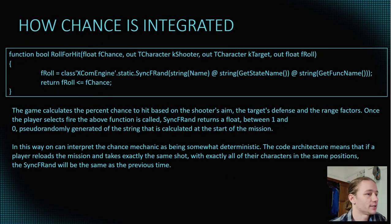How this chance is calculated is quite interesting. The game calculates the percent chance to hit based on the shooter's aim, the target's defense, and range factors — that of the weapon and the character's accuracy. Once the player selects fire, the above function is called. SYNCFRAN returns a float between 0 and 1, which is essentially your percentage. This amount is pseudo-randomly generated off a seed string calculated at the very start of the mission. One can therefore interpret the chance mechanic as being somewhat deterministic. The code architecture means that if a player reloads the mission and takes exactly the same shot with all characters in the same position, this SYNCFRAN function will result in the same roll — a character would miss a 99% chance again if they missed it before.